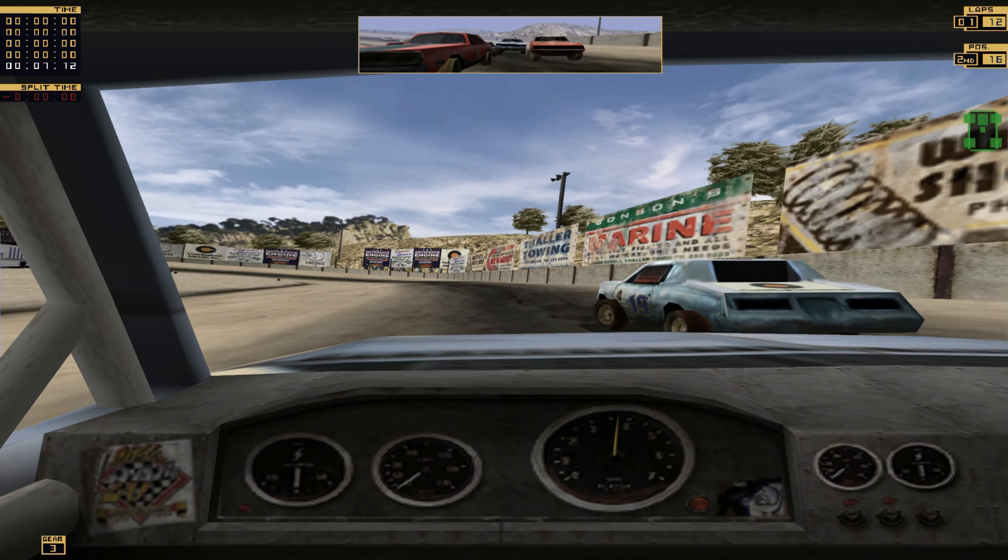I see this guy getting a bit out of shape — that might help us get through. I might be a bit more aggressive here because I really want to make it into the A main. This one looks like a Dodge Charger — sorry, a General Lee. This one looks a bit like a Mustang, I think — correct me if I'm wrong. Fifth place — well, I started second, so it's not the best result, but I didn't drop back too much. Will we move forward? That's the question.